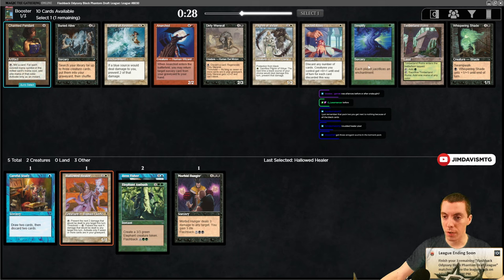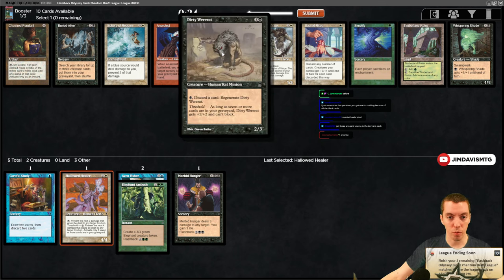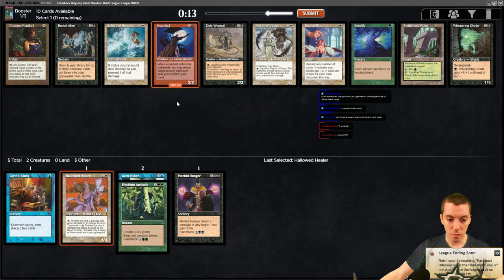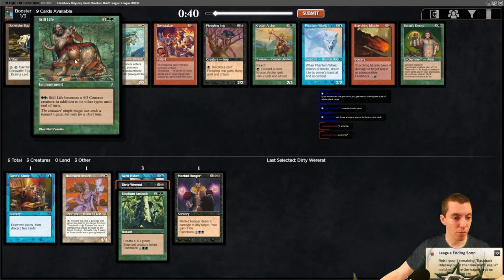There are no blue cards, one unplayable green card. The best card is probably the Wererats, which is a fine black common. The white cards are all pretty bad too. Anarchist is okay but right now we're at literally all five colors. Take the Wererat. Still Life becomes a 4/3 centaur - that's not very good.